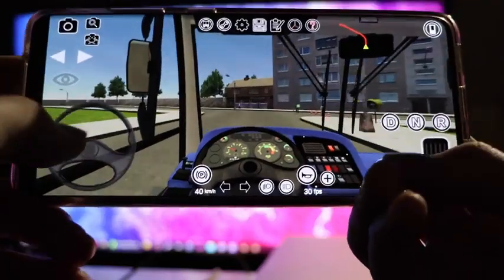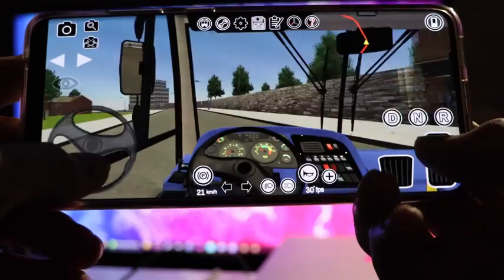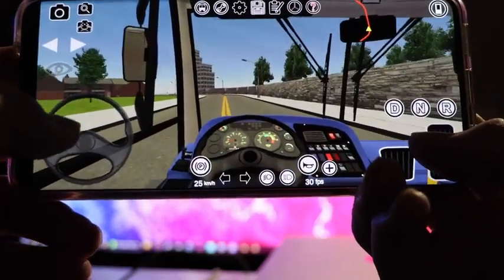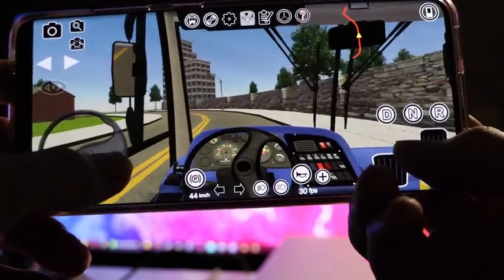To drive, just release the parking brake with the P button and then engage the gear using D. There's a full tutorial available inside the game — click on the Tutorials button to learn all the controls.